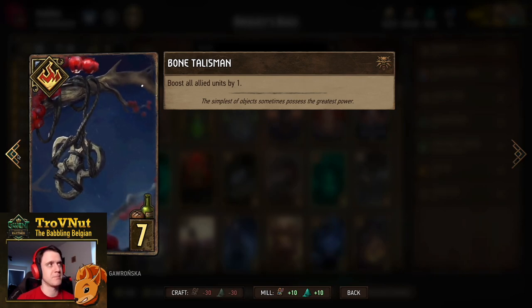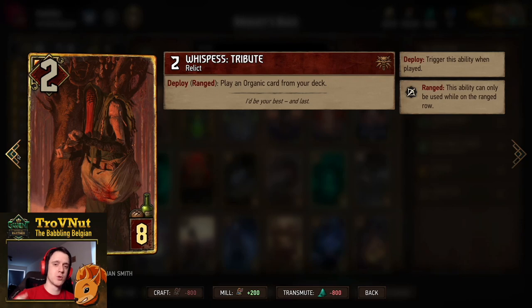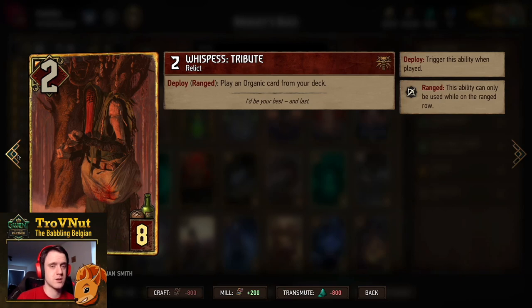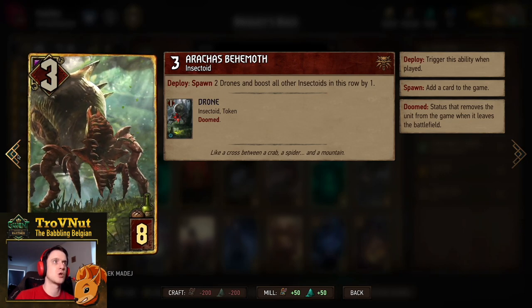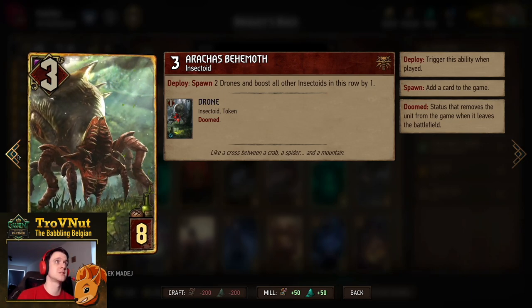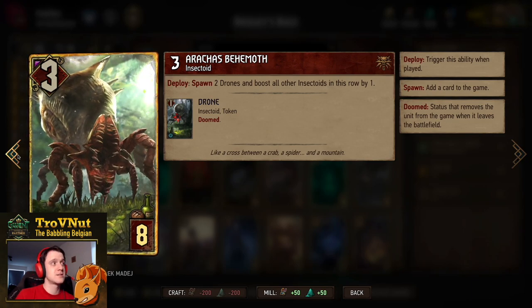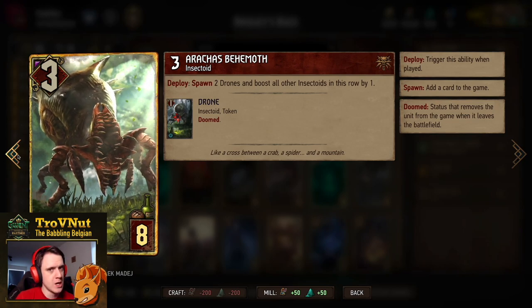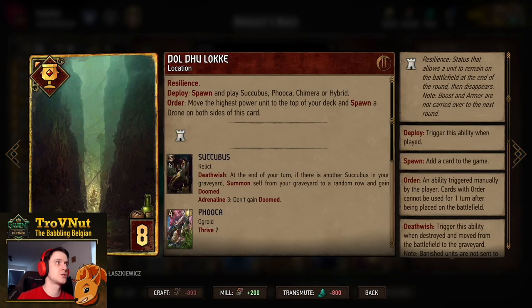Our first tutor card is Whispers Tribute: 4 power for 8 provisions. On deploy, if you put her on the ranged row, you play an organic card from your deck. Usually we want to pick something big — the biggest we have is Crimson Curse — but you can also use it to grow your swarm more quickly. Then the Arakas Behemoth: 3 power for 8 provisions. On deploy you spawn 2 drones and boost all insectoids on this row by 1, including the two drones it spawns — so potentially up to 13 points for 8 provisions. Not the strongest, but it fits the archetype well.